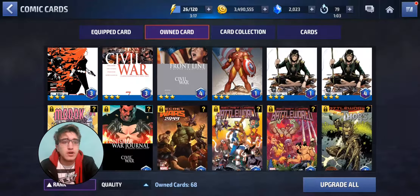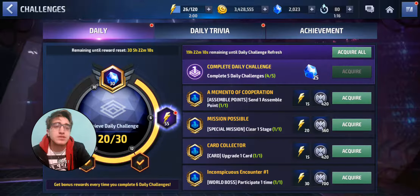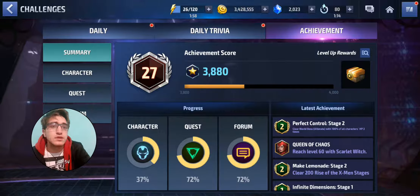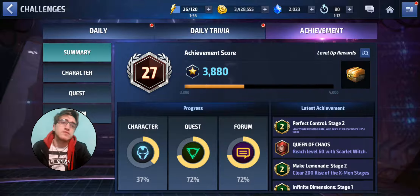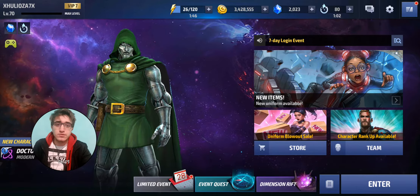Basically that's it for this week's Shadowland. I'll be tier-2ing Invisible Woman, Human Torch, and probably getting Mr. Fantastic to a pretty high level for next week, so we'll probably be able to do at least a floor of Shadowland with him. That's my score — I'm at about 3,880 points, I guess it's level 27. That's it for this video guys, see you on the next one, bye bye!